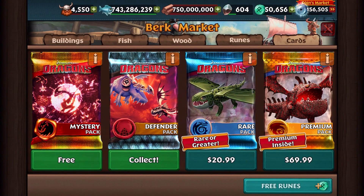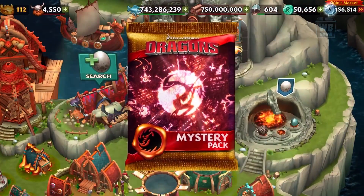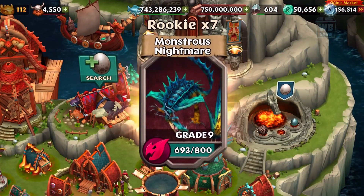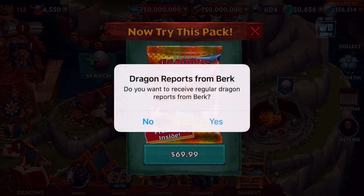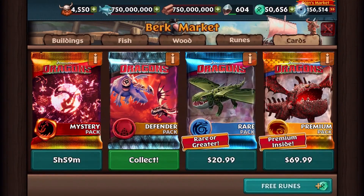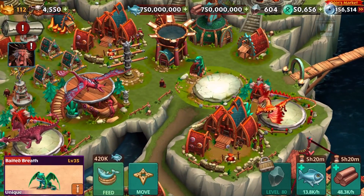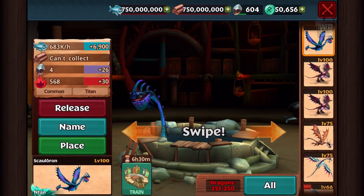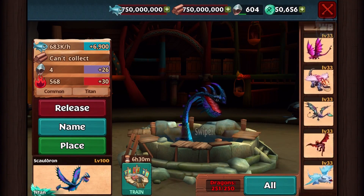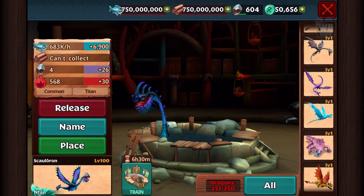What we're going to do is collect this, and then we have a pack that's been sitting there — not this one, this is the mystery pack. Let's get out of here. Our pack is the Defender's Pack — you have a chance of getting these defender-type dragons. But before I do that, I want to send some dragons because I have way too many and they're taking up space.